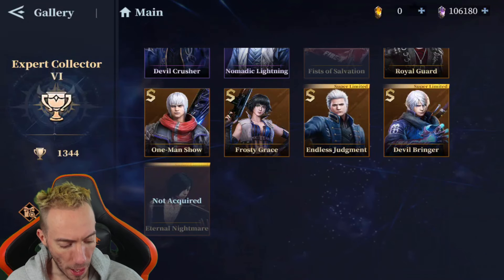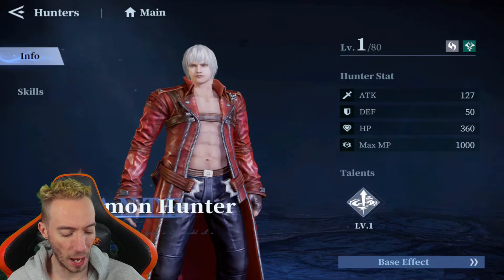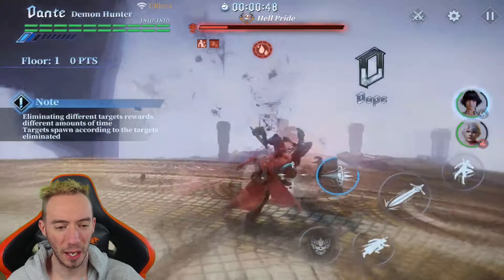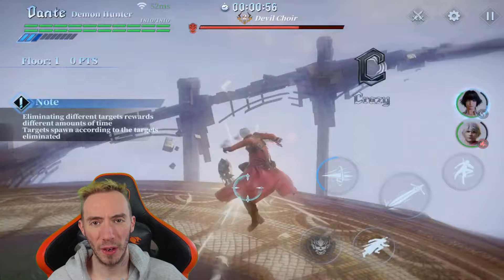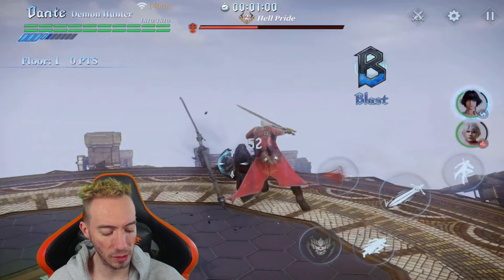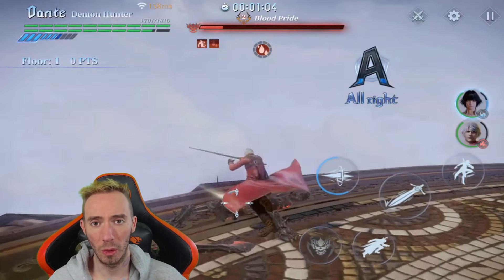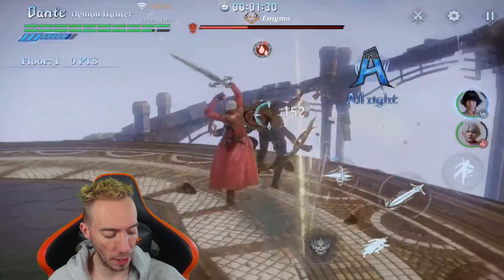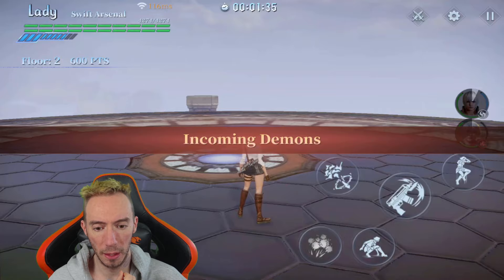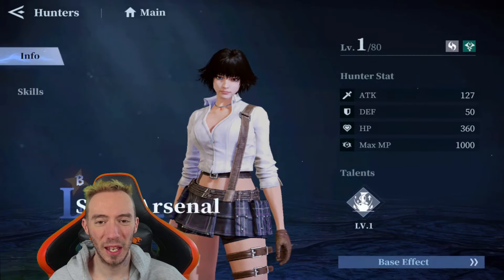First hero we have is the regular Demon Hunter Dante — everyone gets this character for absolutely free. Early game he's a pretty decent character, but that's pretty much all you can use him for. Once you get to mid to late game he becomes very power creeped out. He's a physical damage dealer which helps early on, and we have that penetration for our style skill with the Stinger, which puts Weaken on enemies so they take more damage. Really good early game but doesn't bring enough to the table for mid to late game — putting him in C tier.